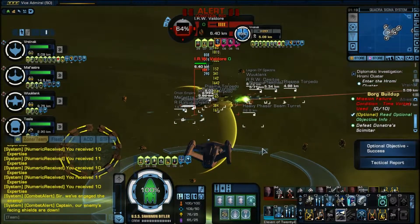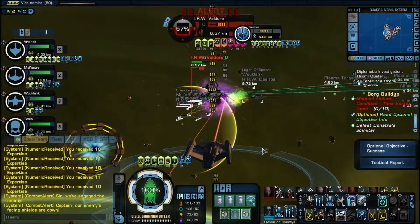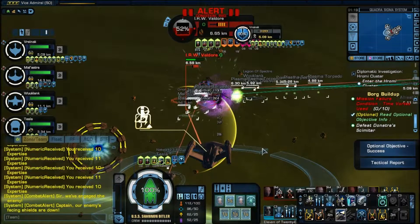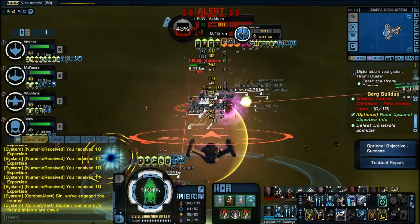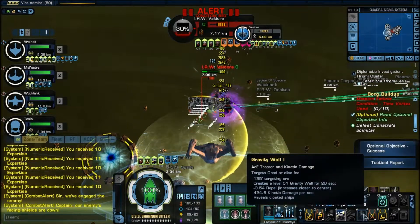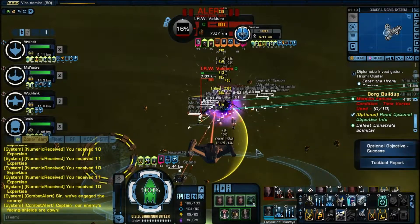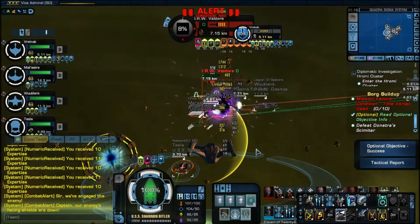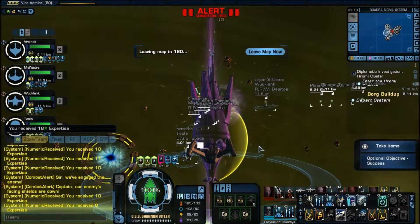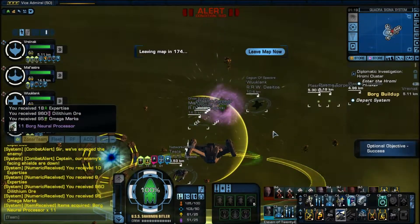As you can see, we have gravity wells and tractor beams going — Donatra is not going anywhere at this point, so just keep attacking. One thing to remember: if you're using tractor beam repulsors and you see Donatra trapped in tractor beams and gravity wells, try not to use your repulsors. You will end up pushing her out of whatever is holding her, allowing her to cloak and making her much harder to destroy.